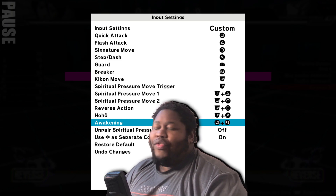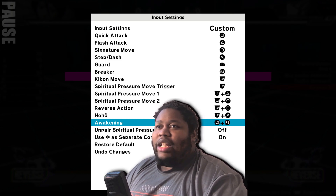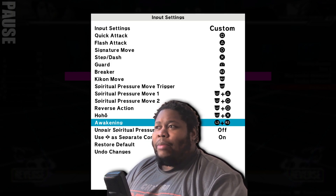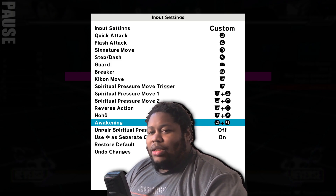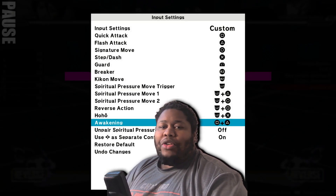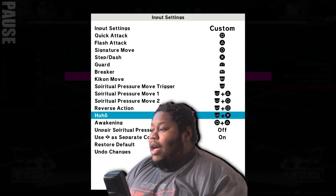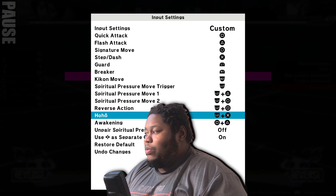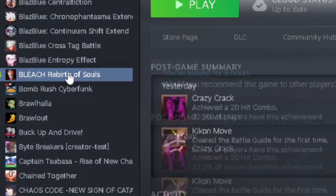Awakening is mapped to L3 plus R3 and I do not like clicking in L3 and R3 to awaken in any game — it feels unnatural. The only game I've dealt with it in is Call of Duty. I'd much rather have awakening on two face buttons that are easy to reach and easy to pop off when you need them. If this game had a leverless layout it would be perfectly fine, because you'd just need the face buttons and L2 plus another button.